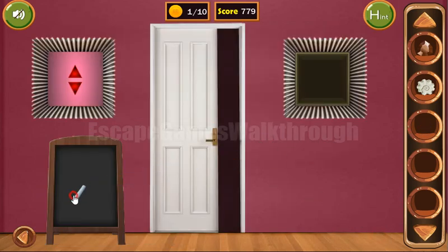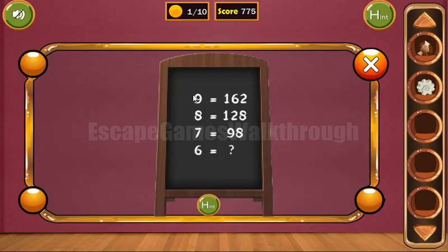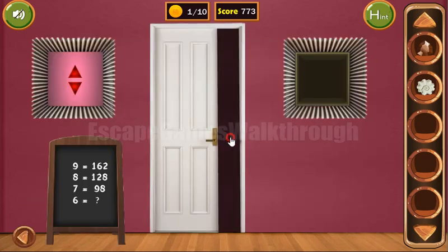With the chalk we can draw a puzzle here and solve it. We can see that 9 gives 162, so the result is the number squared and multiplied by 2. So 6 squared is 36, multiplied by 2 is 72.